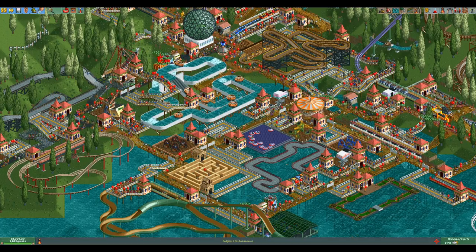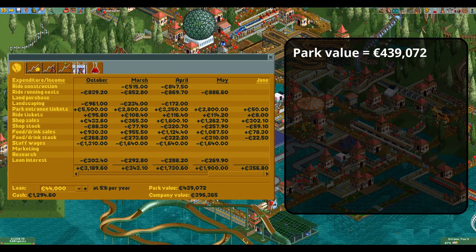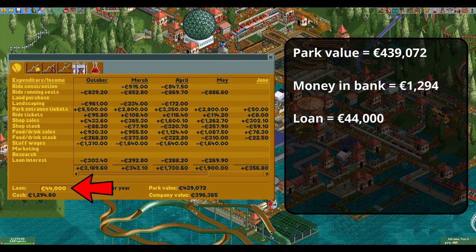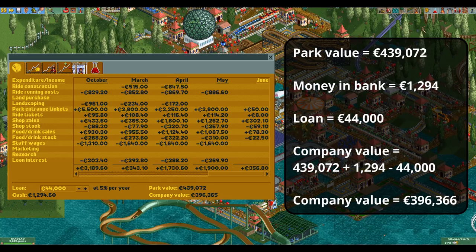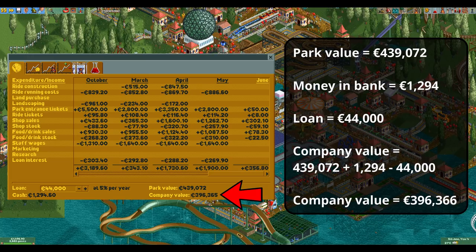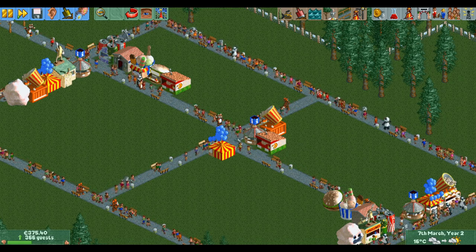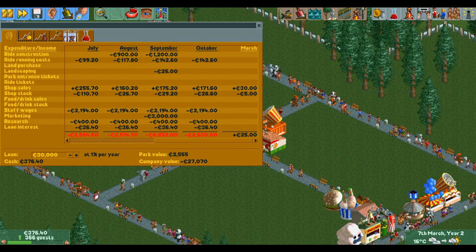Let's do a quick example. Rainbow Summit Park has a park value of 439,072. First we add the money in the bank — 1,294 euros — then subtract the loan of 44,000 euros, leaving us with a company value of 396,366 euros. The game says 396,365 because the park value and company value only update every in-game day and I earned one more euro in between. A consequence of this formula is that if you have a very high loan and very low park value you can get a negative company value.